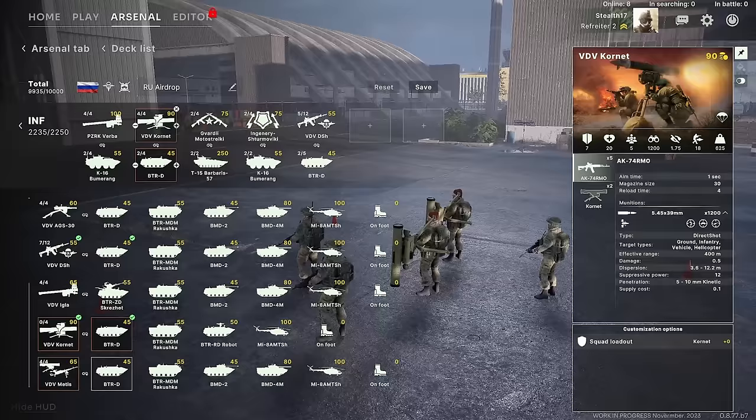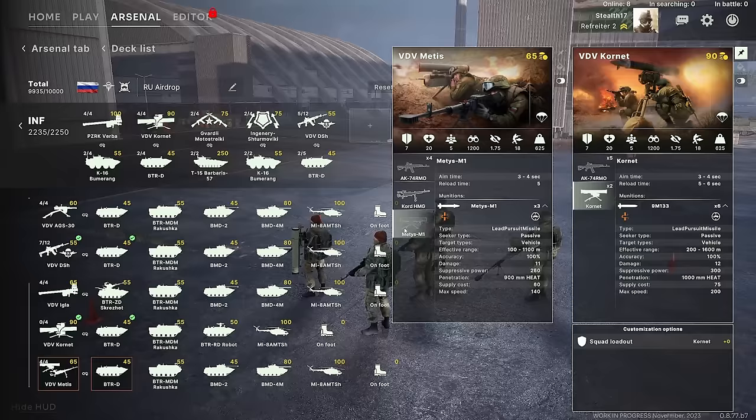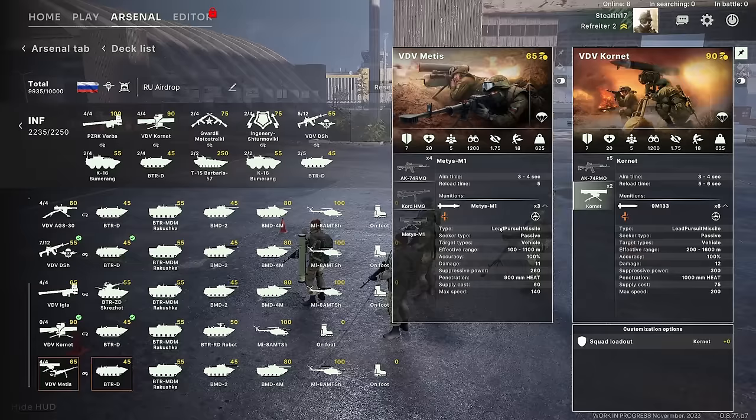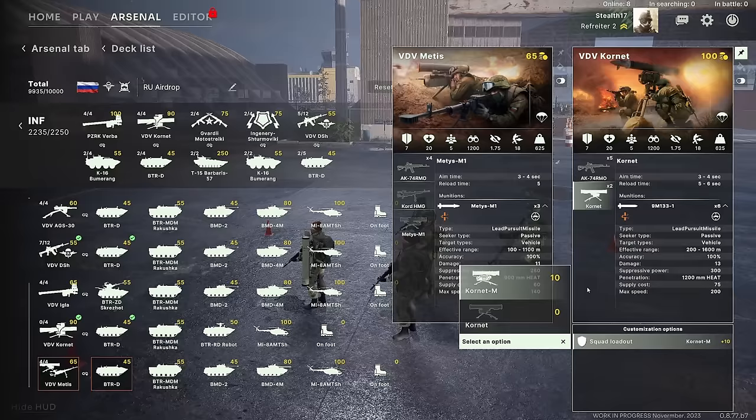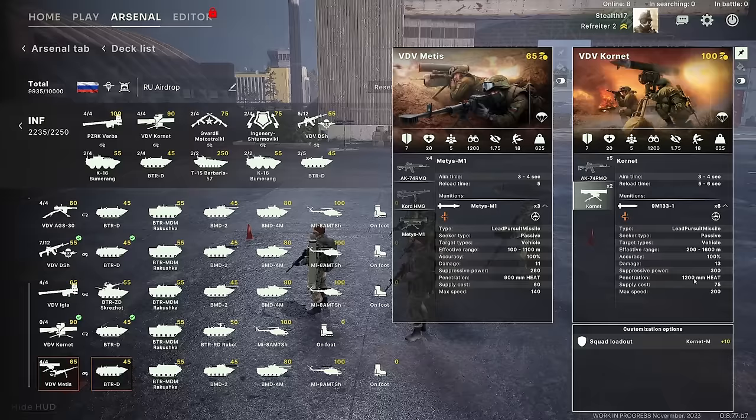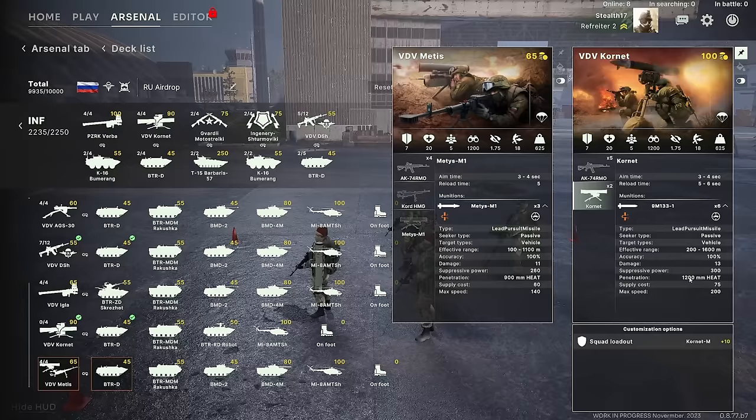The VDV Kornet and VDV Metis — I'll compare these side by side since they're pretty similar HGM teams. The Kornet has more missiles — 6 versus only 3 for the Metis team. With the Kornet you can also change the loadout to a Kornet-M, which changes the stats slightly and gives you 1200mm of heat — that's a ton of penetration, you can get a lot of things penned with this, though the enemy Active Protection System might cause some interference.